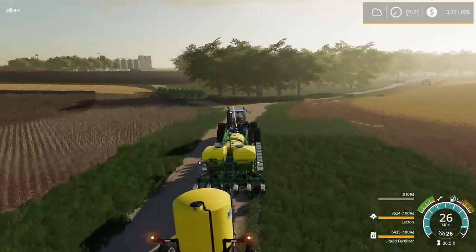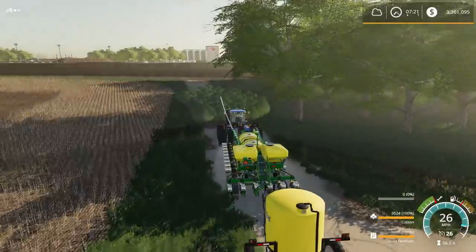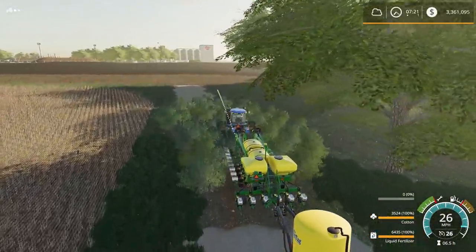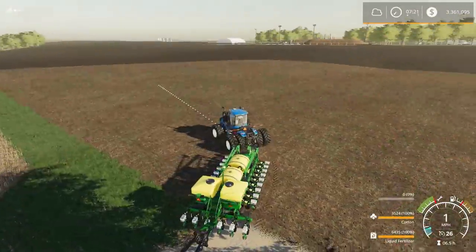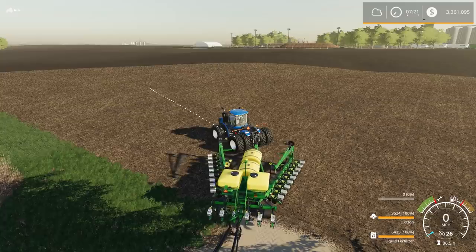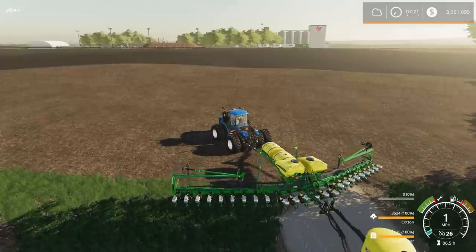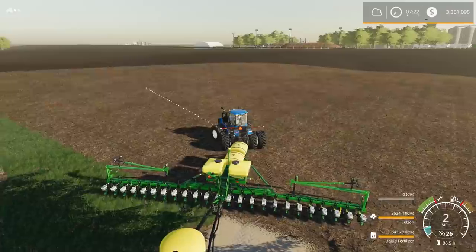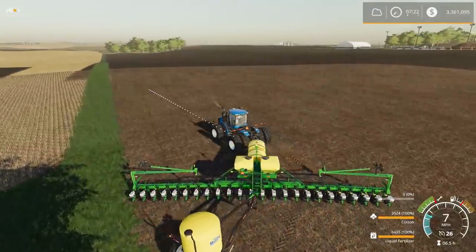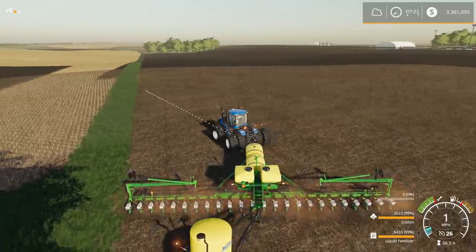I forgot to turn the hazards on for a while there - luckily we were not caught. I am really bad at that. This is the DB60 planter - it folds out just like in real life, so it takes a while. You're supposed to actually line up straight and back up, or leave your tractor in neutral. There we go.